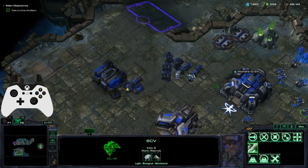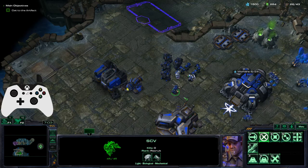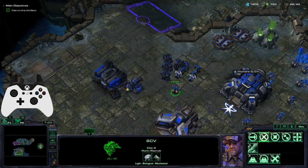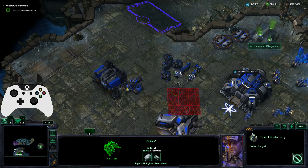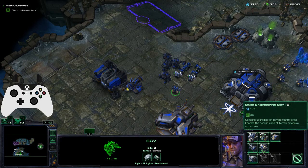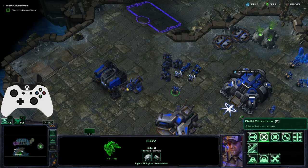Getting into the real meat — I'll grab an SCV. All commands are accessed through holding the left bumper. While holding it, the right stick stops controlling the cursor and becomes a selector for an 8-way radial wheel that corresponds to a 3x3 grid of commands. For example, if I wanted to build a structure, I hold left bumper and point down-left with the right stick to access the build options. Point up for a refinery, top-right for a supply depot, and click the stick in for the middle option — the engineering bay. This takes care of 9 of the commands.